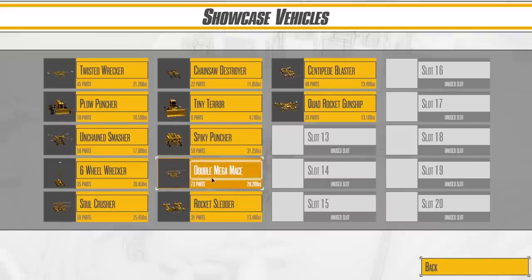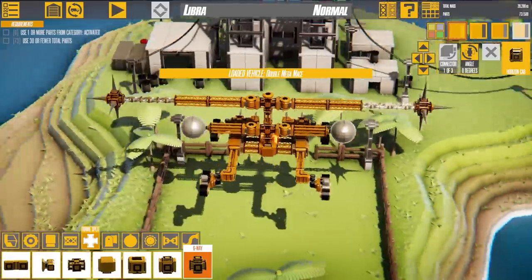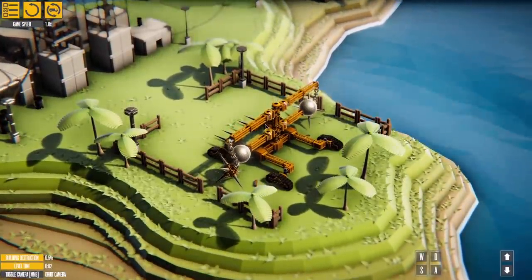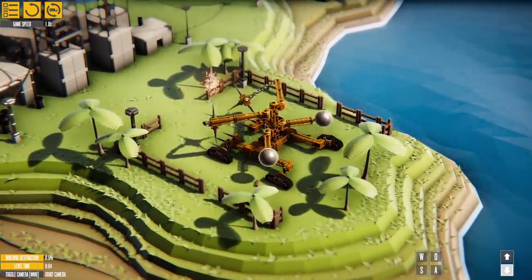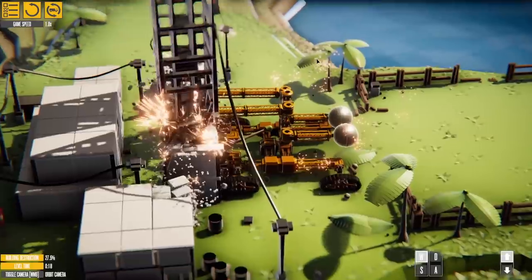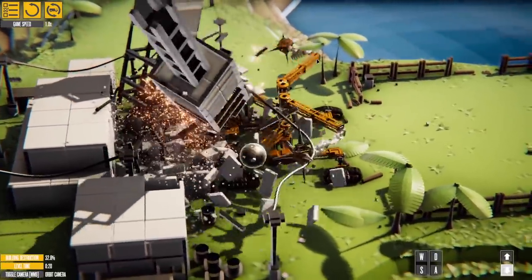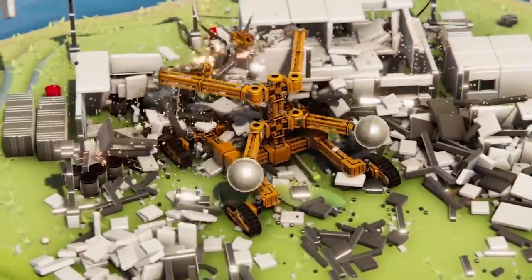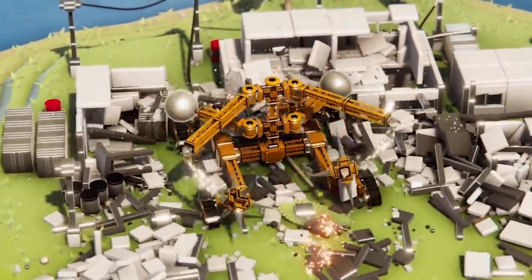I really want to try this one just because of the name: the Double Mega Mace. Whoa, that does look like a Double Mega Mace. So how does this one work? Oh, wow — I would not want to be in the middle of that. Boosh! Oh man, they came straight down. That is gold. The Double Mega Mace is doubly mega. I'll give it that.